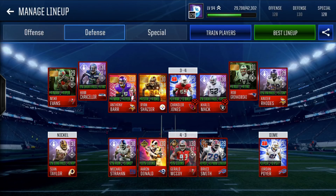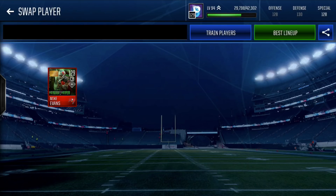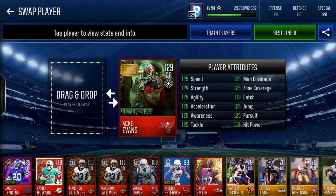We worked really hard on defense — this was definitely first priority, because defense is something you cannot control. Starting with cornerback one: golden ticket Mike Evans, 129 overall, plus 4 man, plus 4 play rec. 125 speed, 124 strength, 125 agility, accel, awareness, tackle, man, zone, jump, pursuit, 119 catch, and 118 hit power. This dude literally has 3 stats that are not 125 and he is 6 foot 6 — an amazing card. Definitely one of the most desirable golden tickets, and I had to get him on the squad.